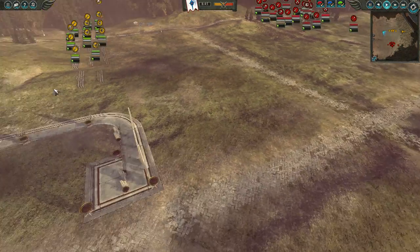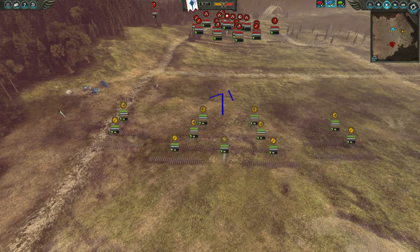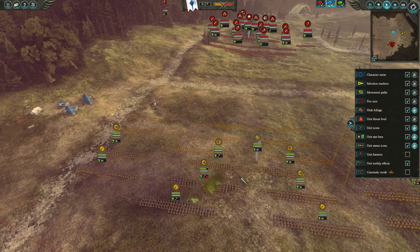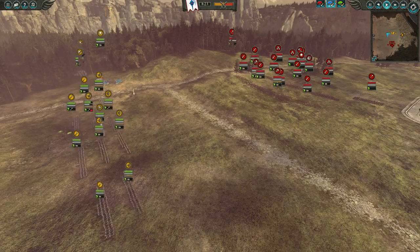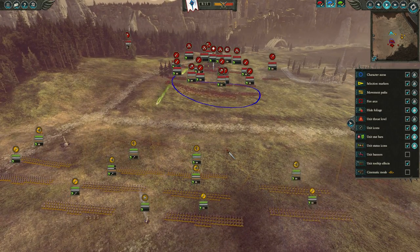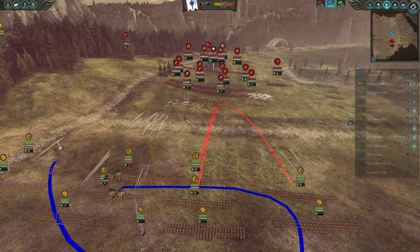Let's see how it plays out. First thing I notice is he's got a catapult, so I'm just gonna quickly push forward. The catapult is already firing at my sea guards and that was a very good hit actually. He's also counter-moving the front blob.